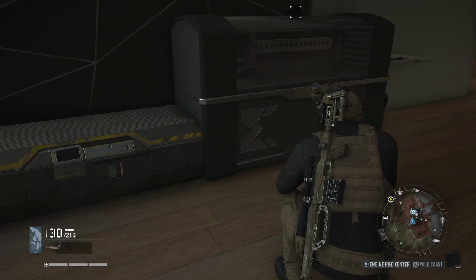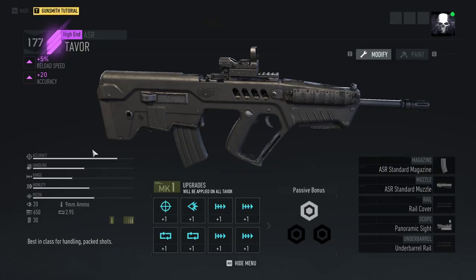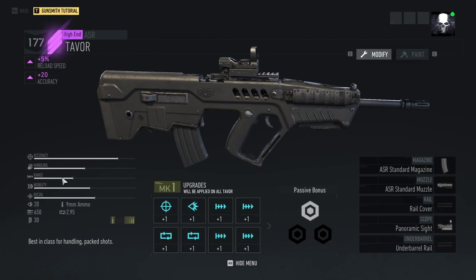I crafted up the Tavor and it's actually a pretty decent one. I got an accuracy roll — the range on the Tavor is what sucks. So if I was ever going to use this gun, I would make sure that it rolled accuracy and reload speed. The accuracy is really high but the range is going to be super super low.